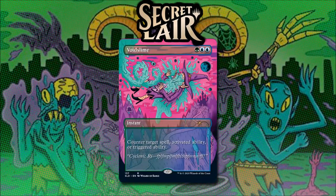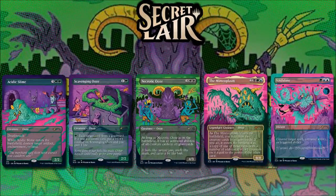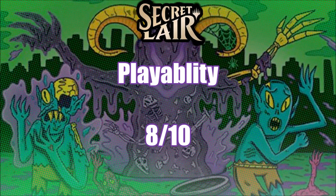Finally, Void Slime for 1 green and 2 blue mana says Counter Target Spell, Activated Ability, or Triggered Ability. What's really cool about this instant is it can stop Planeswalker abilities, it can stop emblem abilities, and it can counter spells. So there's a lot of things this card can do for us. And this version, I think, is very cartoonish and fun. So I could certainly see either buying one of the originals or buying this secret layer simply because I like this art. Since many of these cards are useful and playable, with one noticeable exception, I think this layer deserves an 8 out of 10 for playability in Oathbreaker.